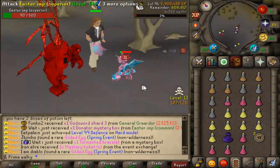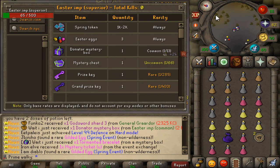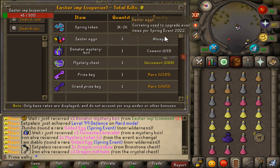We got the first superior yesterday as well — it was very awesome. As you can see, 500 HP and drop tables, we're going to be getting 1,000 to 2,000 tokens. Holy moly — 3 eggs, a mystery box chance, mystery chest, price key, and a grant price key.